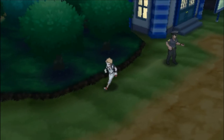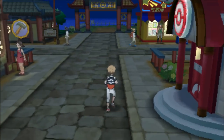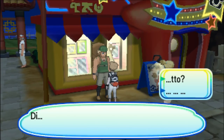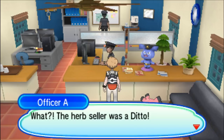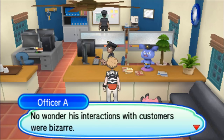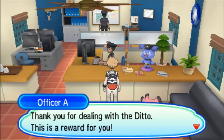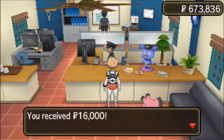The second Ditto that you are going to hunt down is actually going to be in Konikoni City and it is going to be the shopkeeper. We're going to talk to him — the nice little backpacker guy — and then you'll enter into another battle with yet another Ditto. The herb seller was a Ditto? No wonder his interactions with customers were bizarre. Although its appearance may be exactly the same, it can't speak a word. Thank you for dealing with the Ditto — this is a reward for you. 16,000 Poké Dollars.